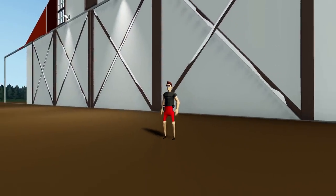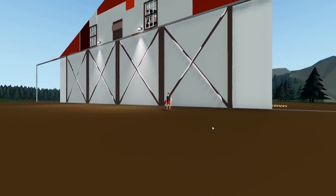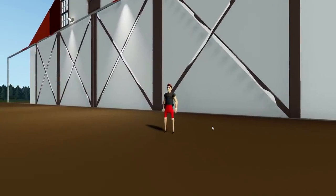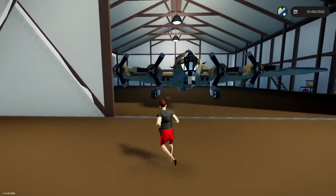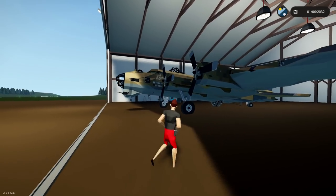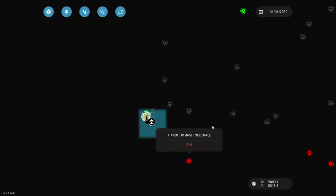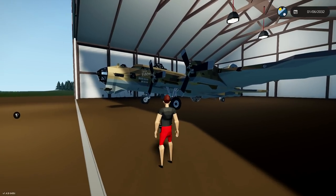Alrighty, hello guys! Welcome back to another Stormworks Search and Destroy video. Today we are checking out a Boeing B-17 Flying Fortress and it is absolutely amazing. We need to open up this to actually let it out first though, so there it is. And it is looking beautiful! We are going to jump inside this thing, go down the runway and take off properly. We're actually going to fly out to an enemy base, which is a fishing village, and hopefully blow it up with some bombs.